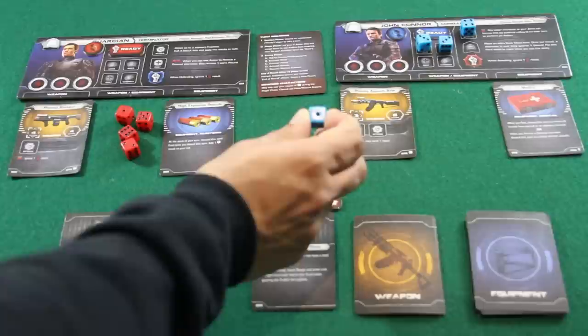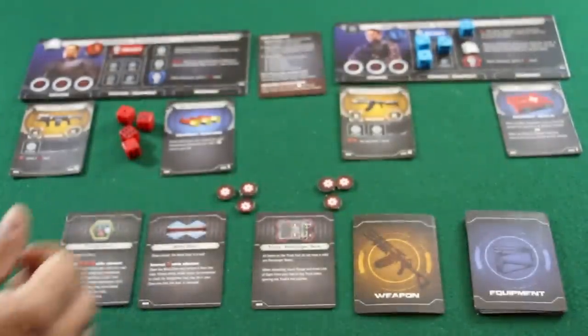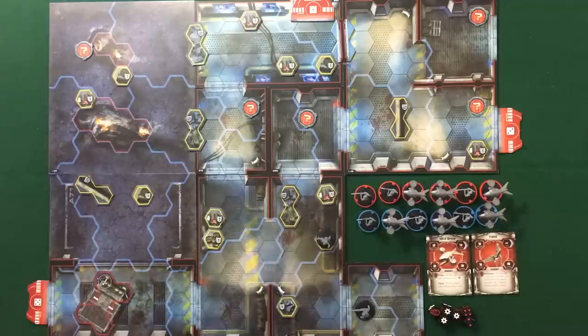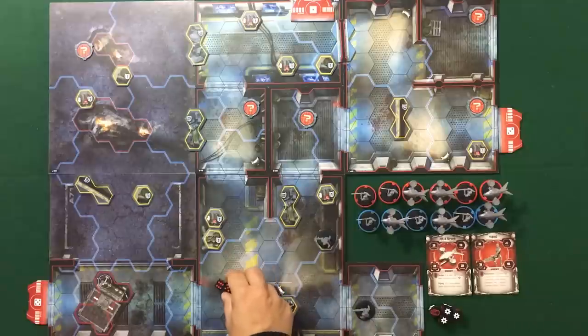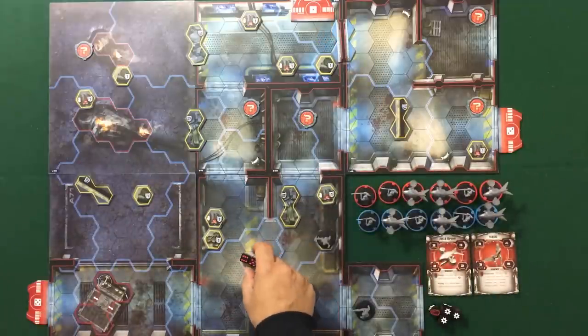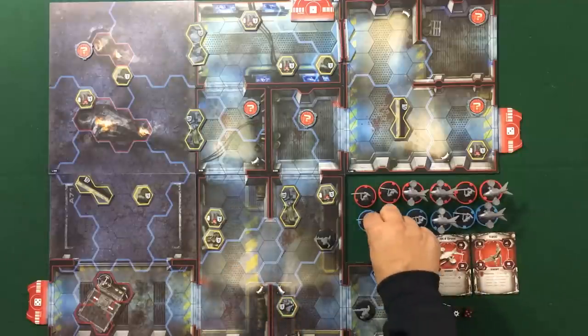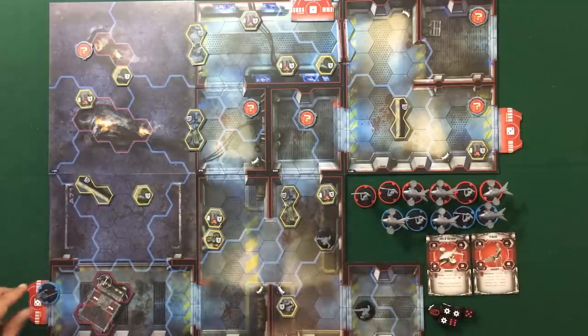One die ends up wasted with nothing useful to do. John has a special ability to gain an extra rank token, which we'll add next turn. We roll the reinforcement dice and get a six and a five. Since Alpha, Charlie, and Echo only correspond to the five, the six doesn't trigger. The five triggers, meaning a Terminator now enters play.